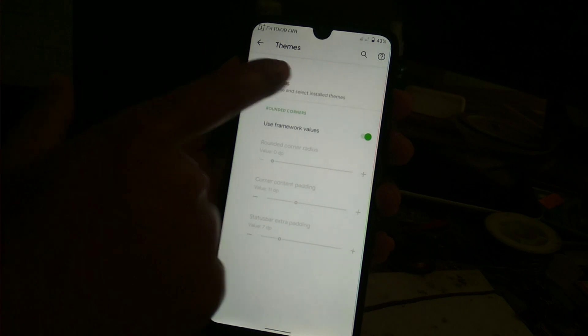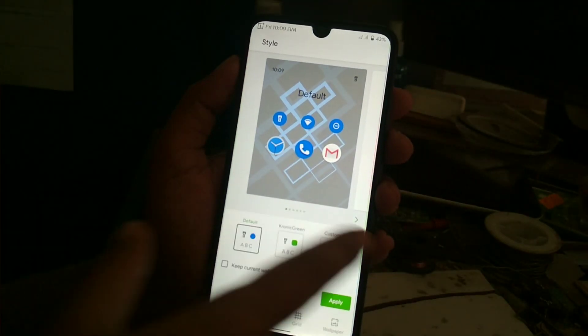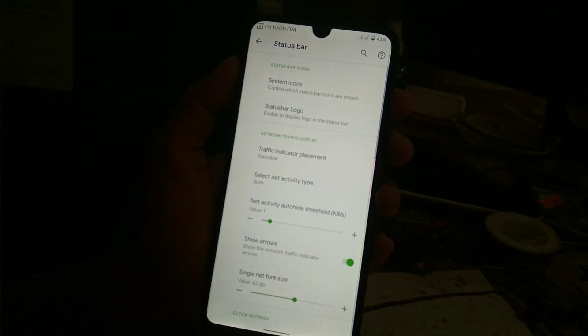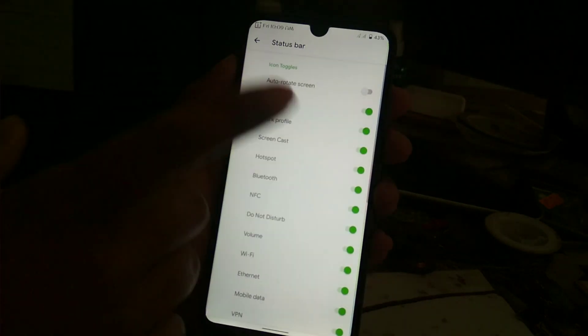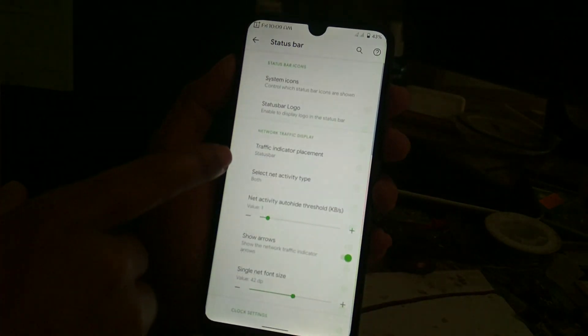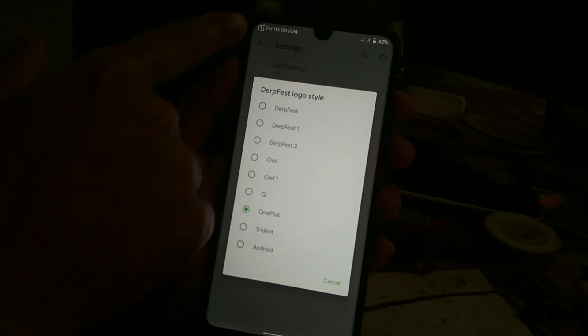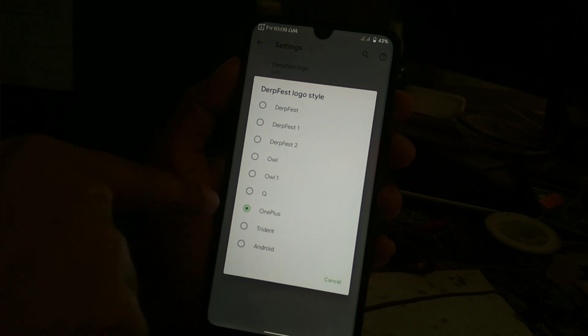You can change the theming and the status bar — a huge kind of customization you will get here. You can change the status bar logo; you can see I have selected the OnePlus logo here.